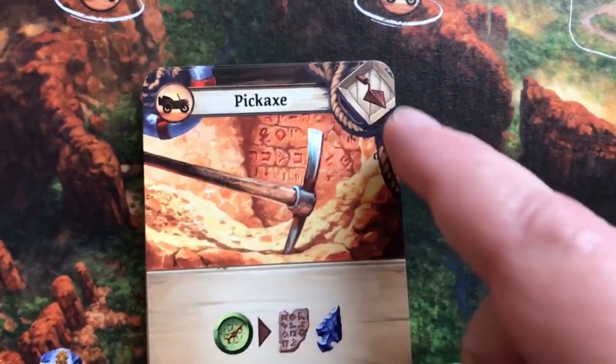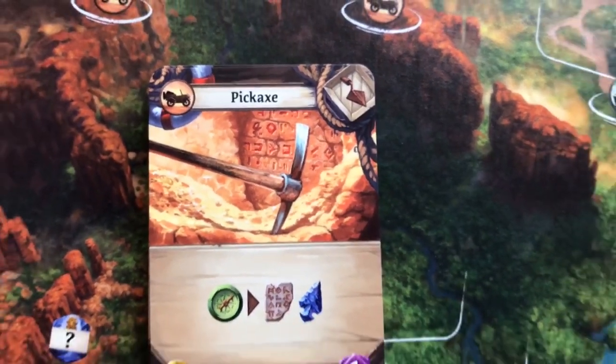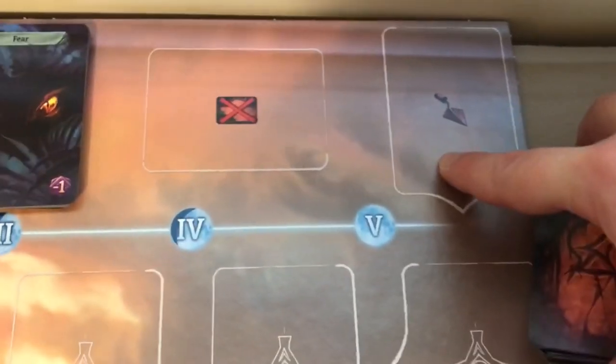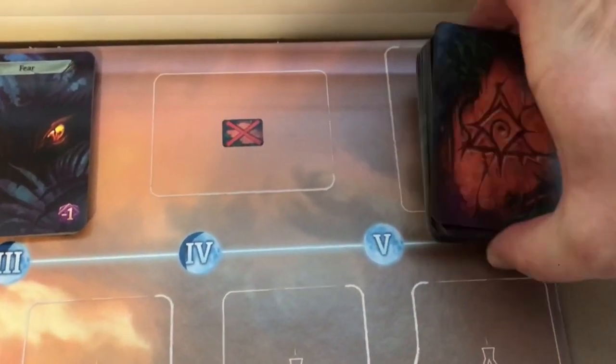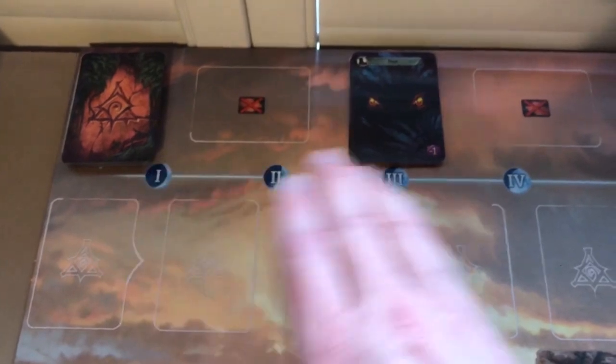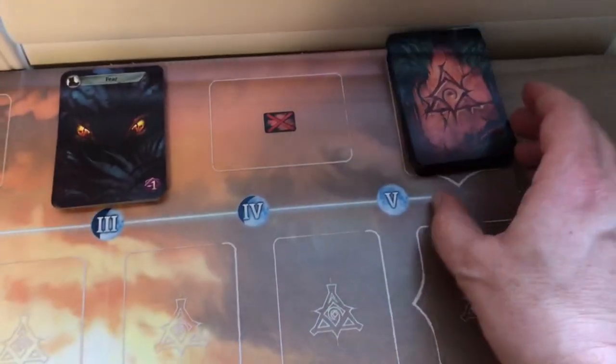Shuffle the items deck — items have a trowel symbol — and place it face down at the top of the board on the matching trowel symbol. So you'll have your artifact deck face down, your fear deck face up, and your item deck face down.